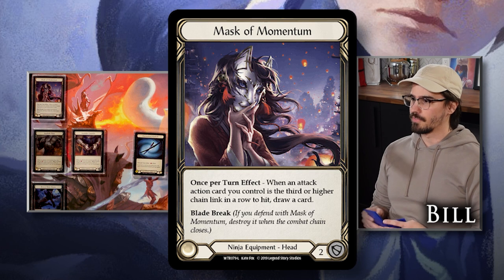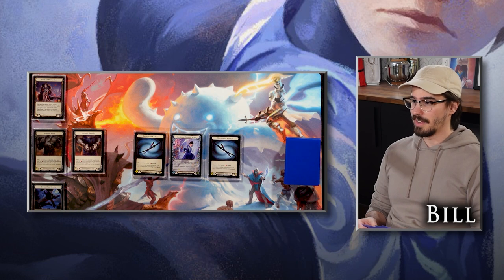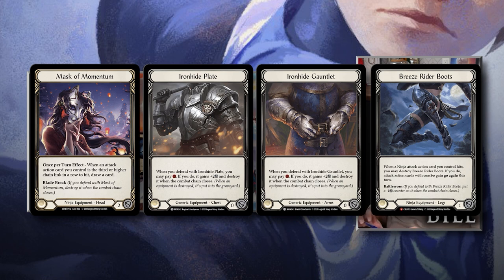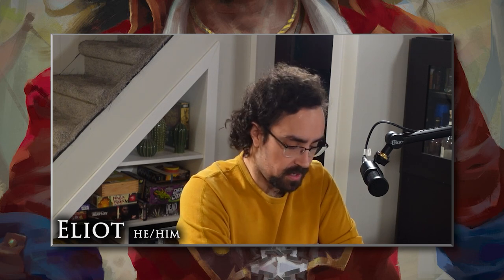So I am playing Mask of Momentum to grind out a little bit of extra value over attacks. I'm also playing Iron Hide Plate and Gauntlet — they block for two and all of the cards in this deck are free, so I don't need the resources for anything else; they just help me live. And I have Breeze Rider Boots — they give combo things go again, which is really strong.